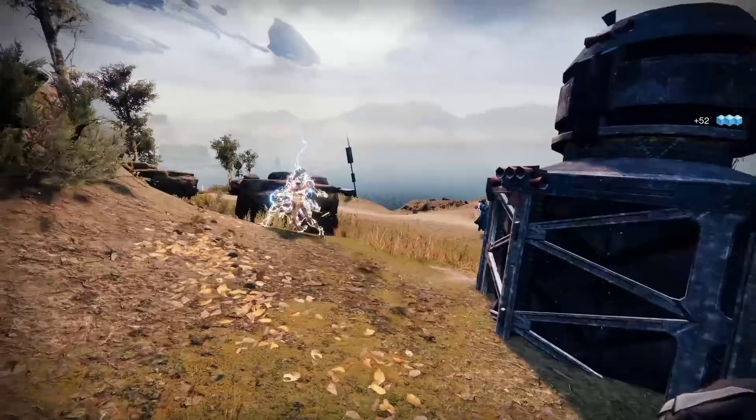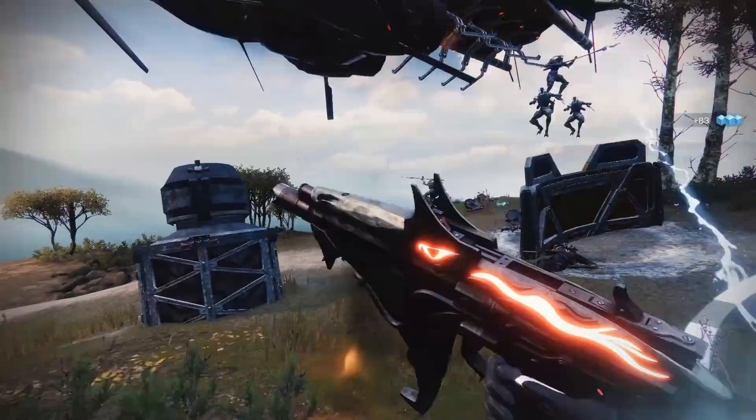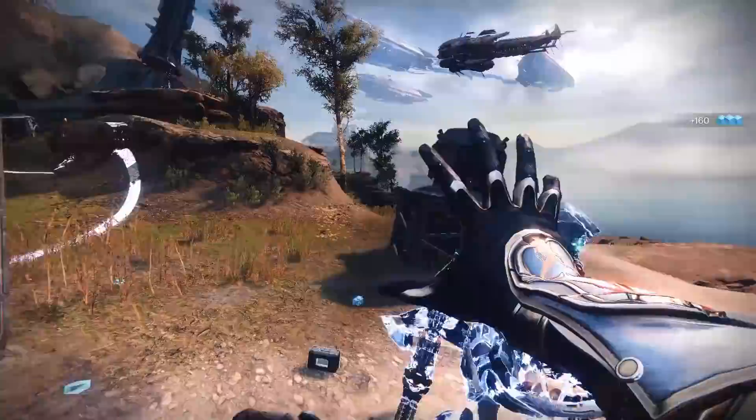All the winners today will receive the Splicer title within the Discord, which will give a red colour change for your name and also display the title underneath your name. Also, if you end up liking this video, please drop a like and consider subscribing to the channel. And I've been posting daily to Instagram, so please go and give me a follow there as well.